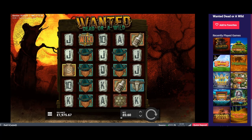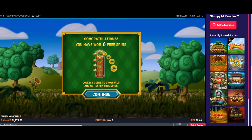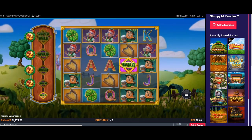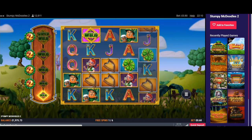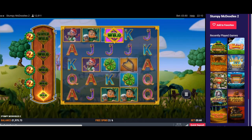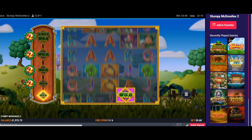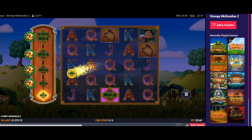Next up, Stumpy McDoodle 2 — I played that a couple of videos ago and quite enjoyed it, so giving it another go. Costs £29. I've got six spins. It's all about getting them coming and growing that wild — not good there, but at least I get a couple more spins. I think it gets a bit bigger now.